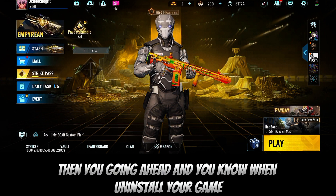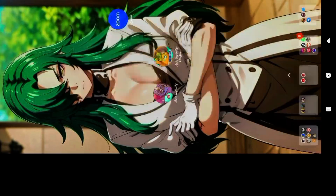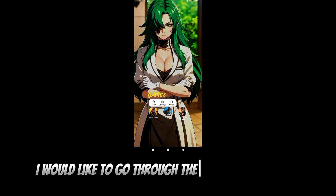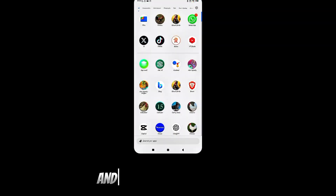Go ahead and close the game. Once you close the game — this is my game over here — just hold it until you see the app info option. If you don't have that app info option, I'm going to ask you to go through the settings and look for the app that way.